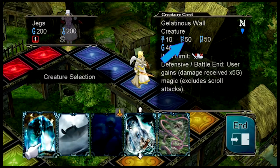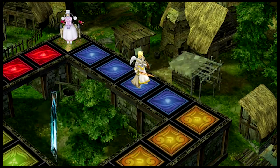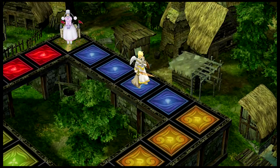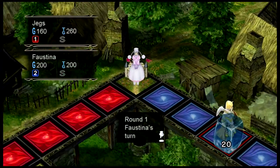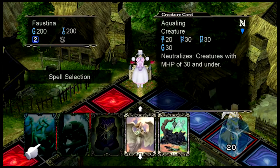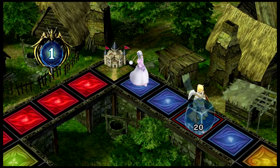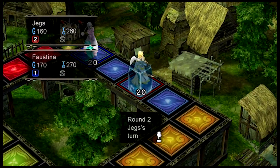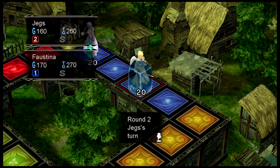This one has high hit points so it's a pretty good guardian, and since it's defensive I can't use it to attack or invade anyways. It's going to cost me 40 gold to put this guy out. She's the first computer you fight through story. Story is not amazing, but it's the only way you can get some cards.